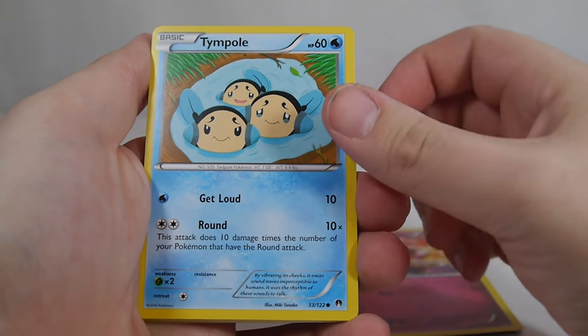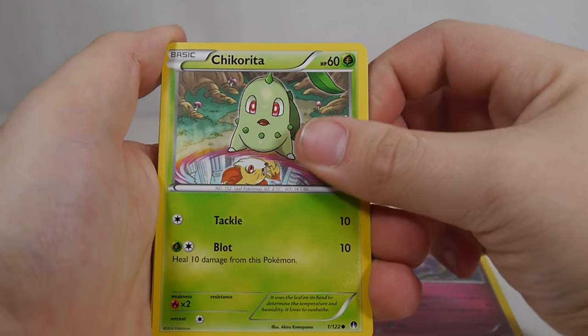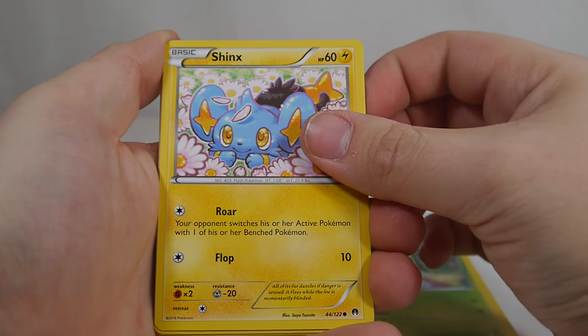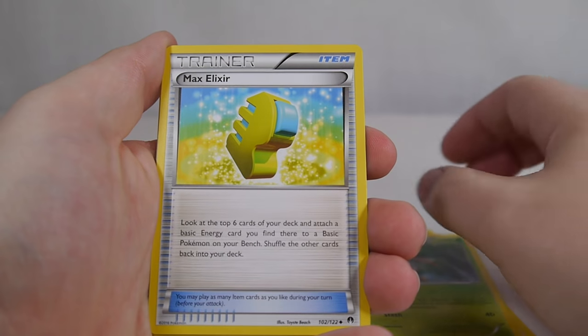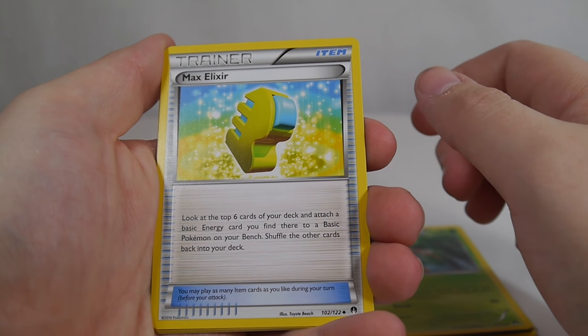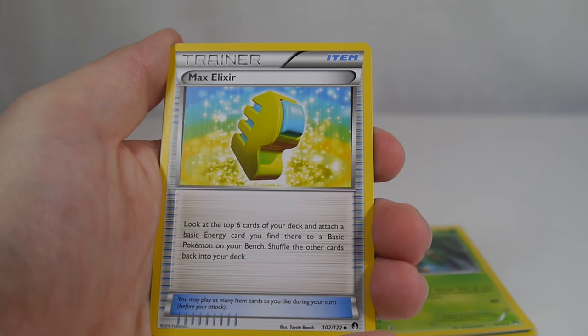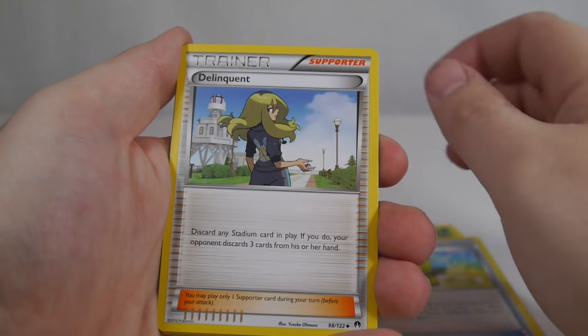Spritzy, Temple, Clefairy, Chikorita. Looking through the portal. Shinx, Krikatoon. Max Elixir — a wonderful card to have. Look at the top six cards, attach a basic energy that you find there to one of your basic Pokemon on your bench. Wonderful, wonderful card, especially for EXs.